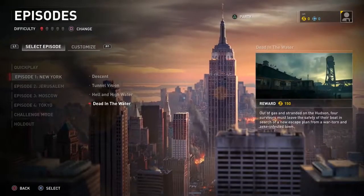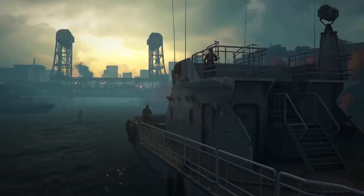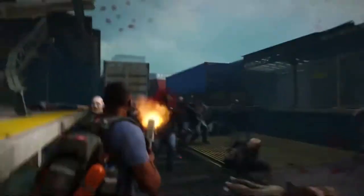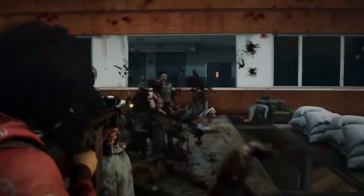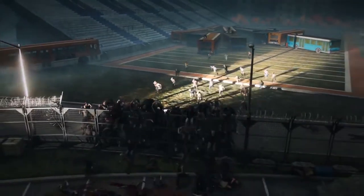New York Chapter 4, Dead in the Water, opens with the survivors as they attempt to make their way to Canada via tugboat. Out of gas and stranded on the Hudson River, your squad is forced from the safety of the boat in search of a new escape plan within a war-torn, Zeke-infested town. We're delighted to have the chance to continue our survivors' stories and can't wait for you to dive into some fresh zombie-killing action.